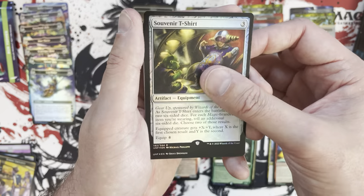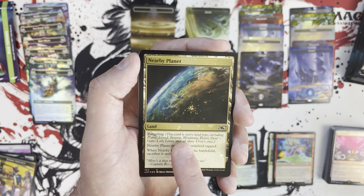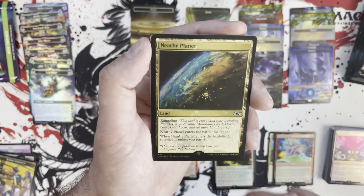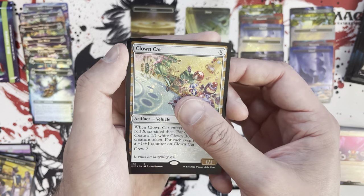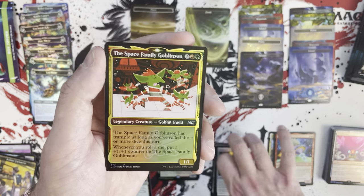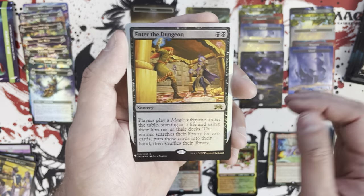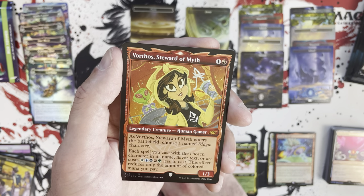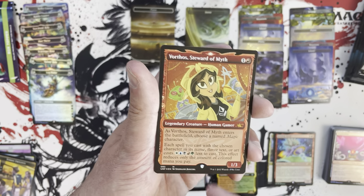Souvenir T-Shirt as a pack foil rare. There is the Nearby Planet — this is what you combine with that Urza land to make infinite mana, because it's every land type including all the Urza ones, and it specifically says that. In that galaxy foiling — looks really good with the subtlety there, very nice. Clown Car! The Space Family Goblinson — I cannot help but laugh. Enter the Dungeon as our throwback card. Vorthos Steward of Myth — mythic in galaxy foil. It's got an acorn on it so it's not playable outside, but interesting.